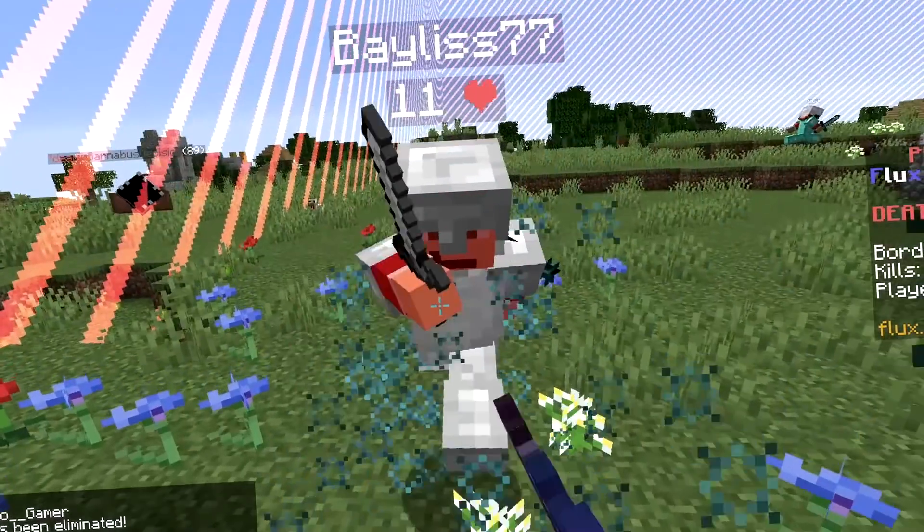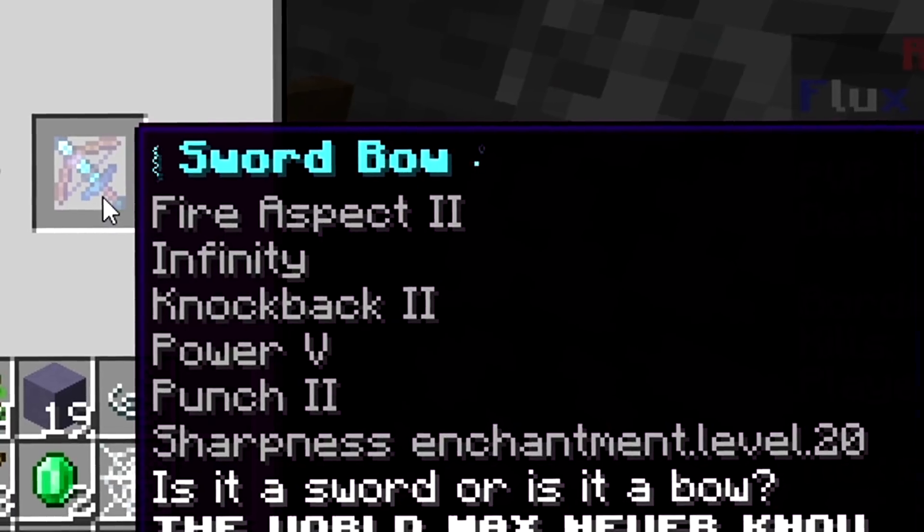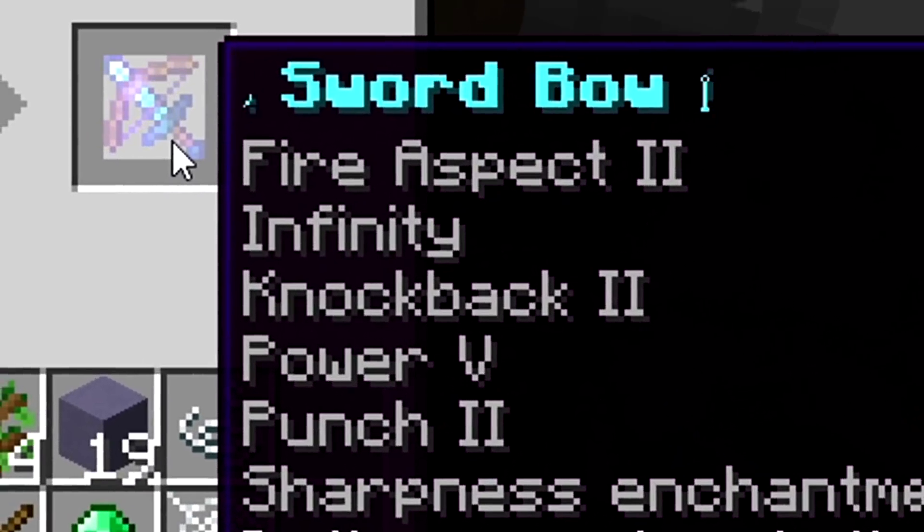In this video, it's Minecraft UHC, but you can combine any weapon you want. How about a sword mixed together with a bow? Well, this just might be a bit overpowered.